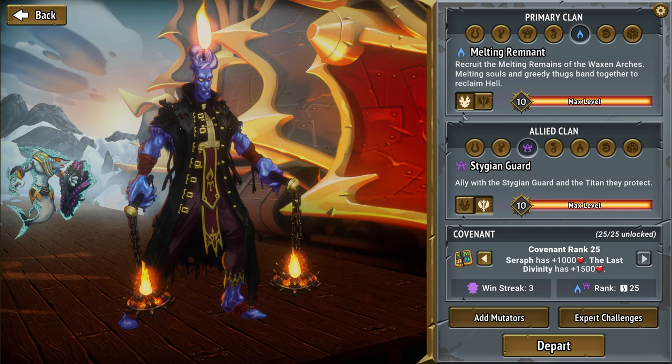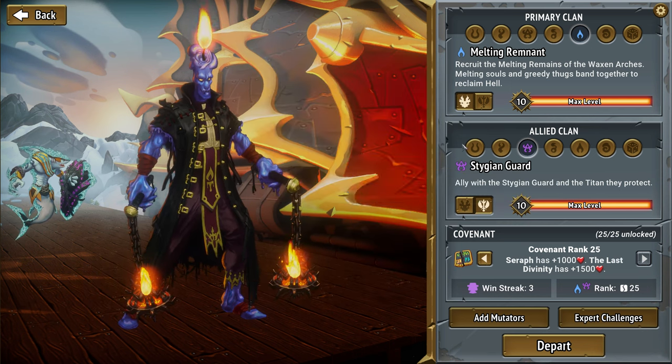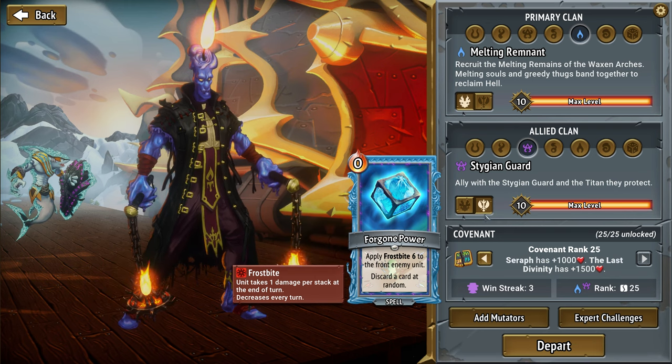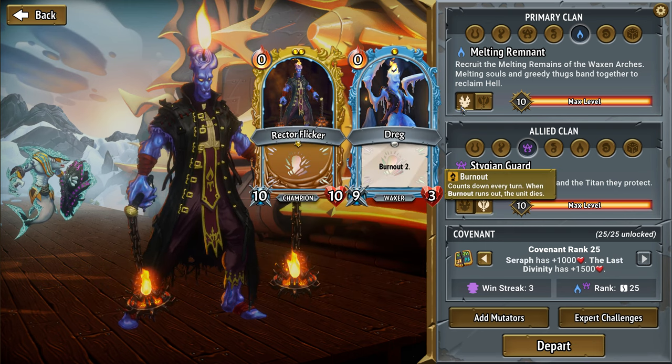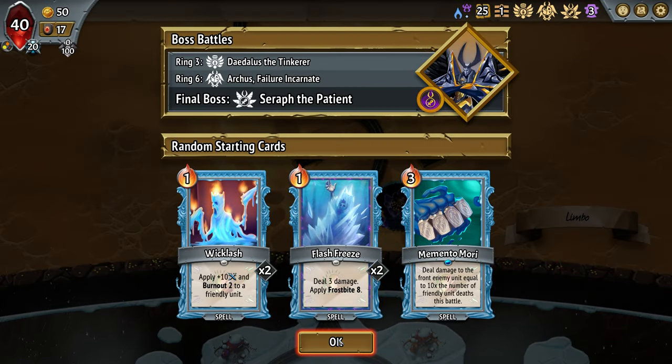So it's kind of in the air about the synergy between these clan combos in terms of the starting cards. Incant-wise, I don't think it's gonna be an incant line here. It's probably gonna be a basic melting run. The only way to find out is to jump into the run. Leave a like or dislike if you enjoy this type of content, subscribe to the channel if you haven't, and let's jump right in.